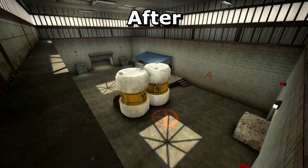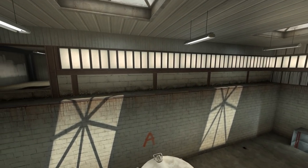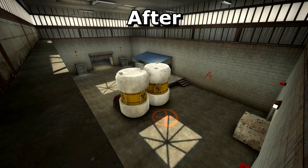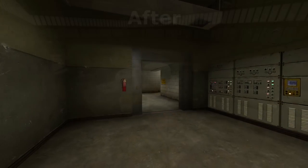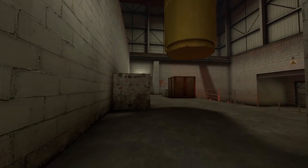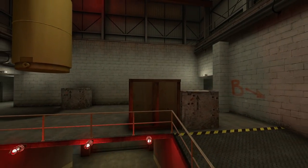I didn't change bombsite A that much. I simply removed access to most of the rafters, meaning that CTs will be restricted to this wall. This should make the combat more about skill rather than lurking in a corner and shooting the first guy in the back. I've kept it similar to the original in terms of ground layout, though I've moved the toxic barrels back to obscure vision between heaven and the hut, and have brightened up the vents to make it easier to spot people inside. I removed some of the CT cover from ramp and added more for the terrorists so they can get to the area almost unseen.